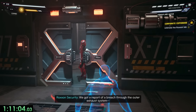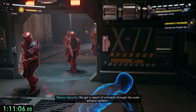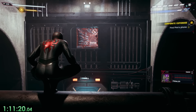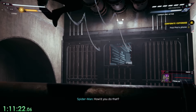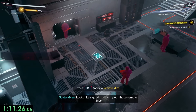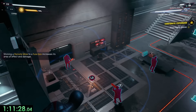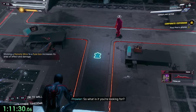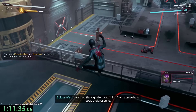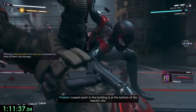Then we'll progress through the building using our invisibility to get past a couple of enemies, before someone shows up. It's the Prowler, who turns out to be our uncle — so that's a weird coincidence. He's trying to make sure we don't die, and agrees to help us find the phone. He gives us some remote mines, our next gadget, which will electrocute and one-shot anyone in their vicinity. We can also use them on fuse boxes to make their radius bigger, and beat everyone inside the room by using them and a few stealth kills.